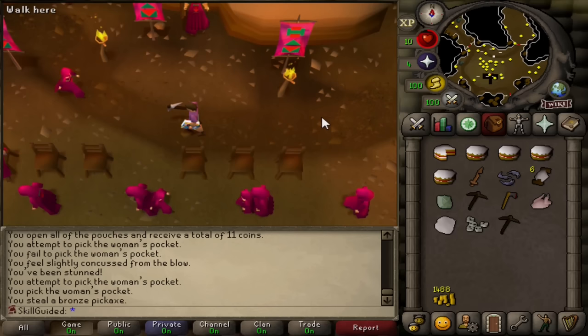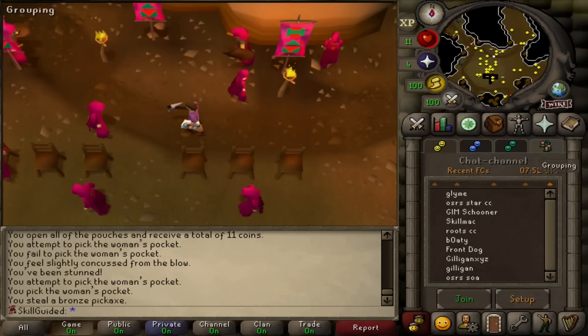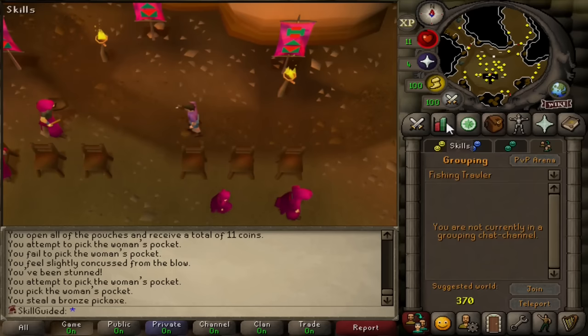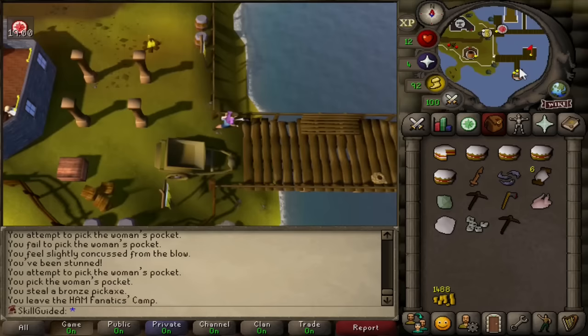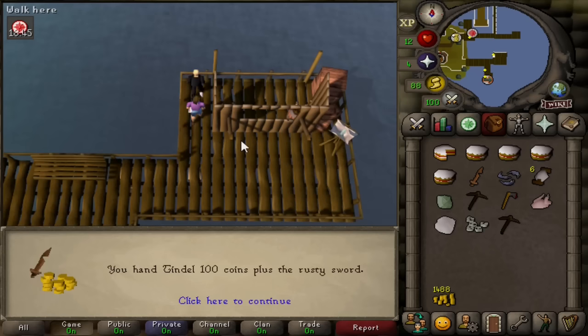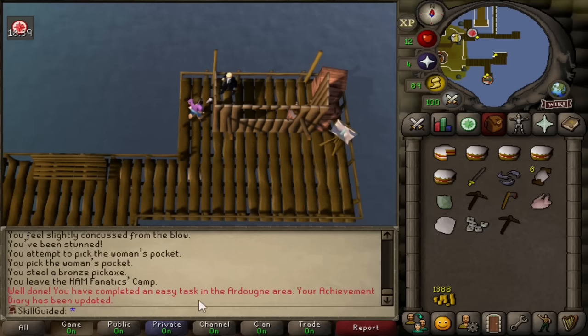The easy clue was not achieved, but now that we have 15 fishing we should be able to do the Fishing Trawler minigame teleport. Yes, we can - that's a nice easy way to get to Ardoin if we use the fishing trawler minigame teleport. I did read that there is a slight chance to fail with the rusty sword. Please do not let that happen to us. 100 coins and a rusty sword - it turned out to be an iron longsword. Nice - there's an easy task finished! I'm glad we got that one done.